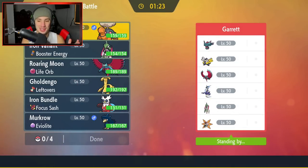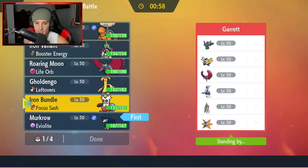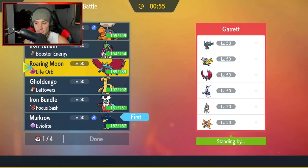First match coming at you guys, and this one's a wild one — we're going up against a full paradox team with Miraidon! Definitely very scary. I know Miraidon and Koraidon are not legal in ranked battles when series 2 comes out, but we're on the casual ladder so maybe we can whoop up on it. The question is who should I lead? I feel like we have to go in with Murkrow to set tailwind.